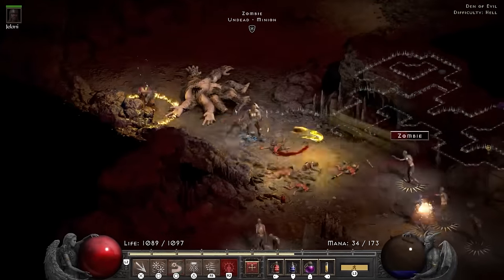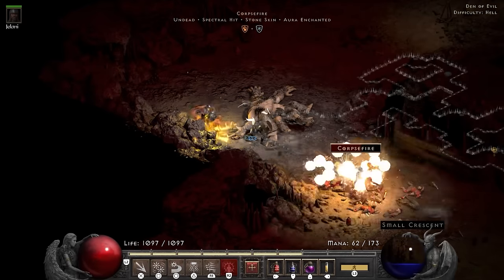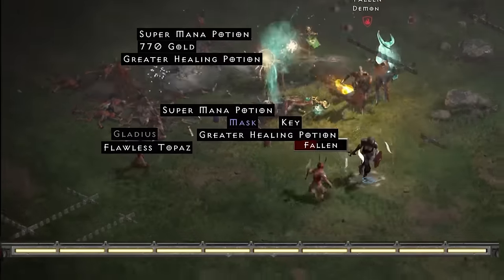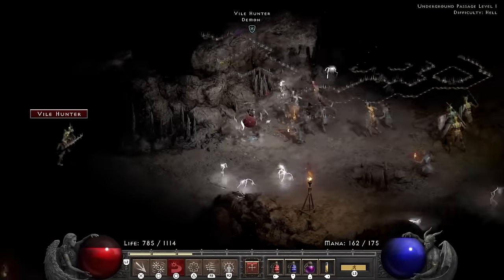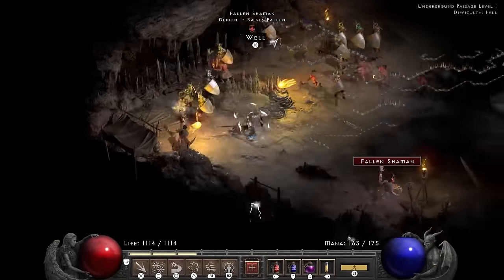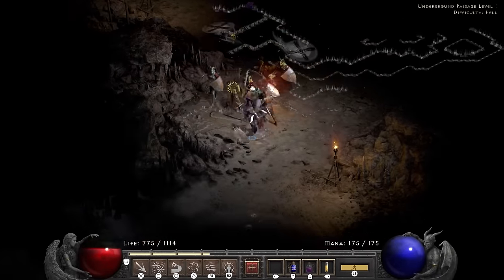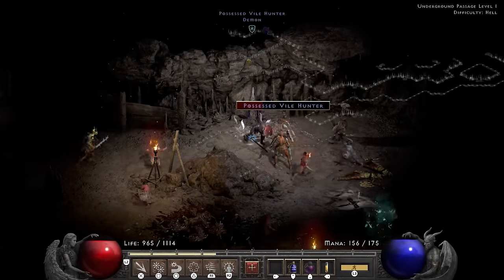Hell starts off with the Den of Evil, where I use the knockback of the gloves to knock back monsters while Jerhyn takes care of them — hooray for teamwork. The Cold Plains is actually a great place for leveling, so I do some level farming picking off weaker packs. And even if we pretend the Claygloss set was doing fine in Nightmare, it really, really runs out of steam in hell. In the Underground Passage things slow down to an absolute crawl, so I lose my patience and start running around looking for the exit.